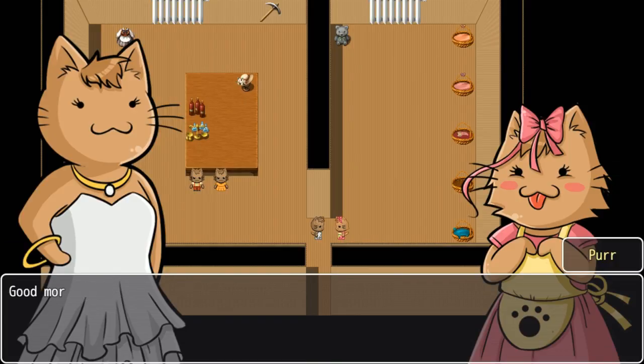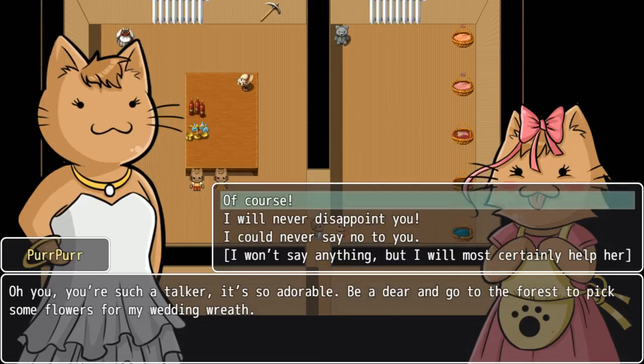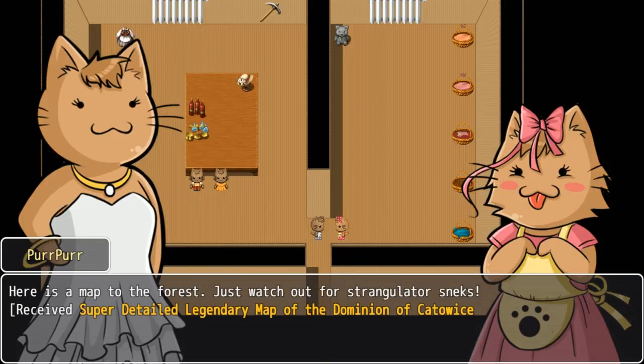Good morning Purr! Good morning my beloved sister who is my sun and moon and whom I am secretly sad about because she's leaving home, but I'm trying not to show my true feelings and rejoice in her happiness. She says: be a dear and go in the forest to pick some flowers for my wedding wreath. Here's a map to the forest — just watch out for strangulator sneks.